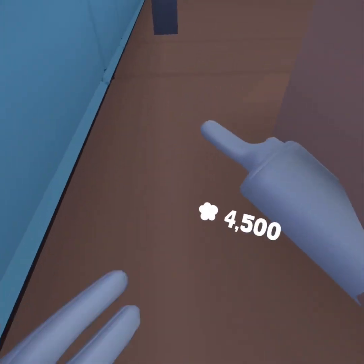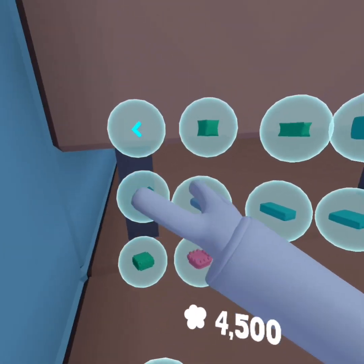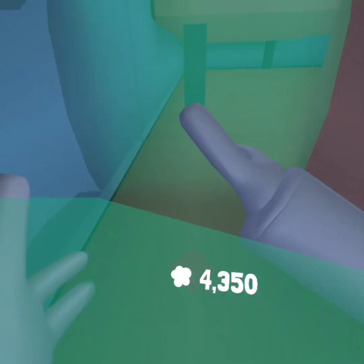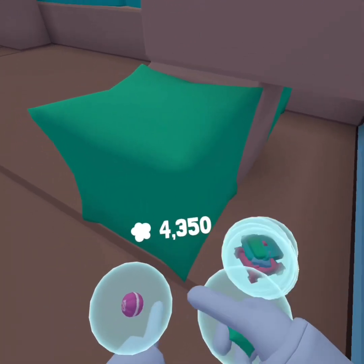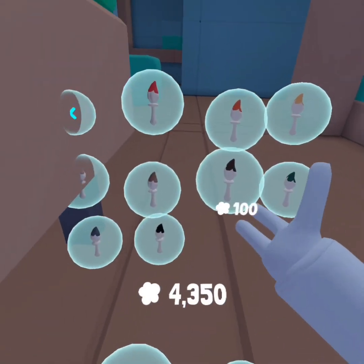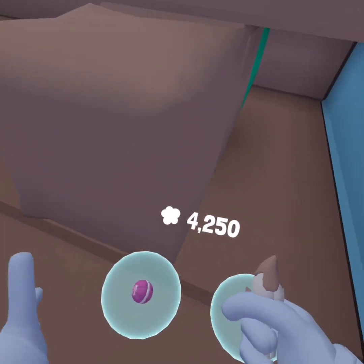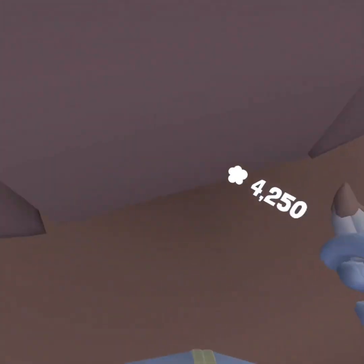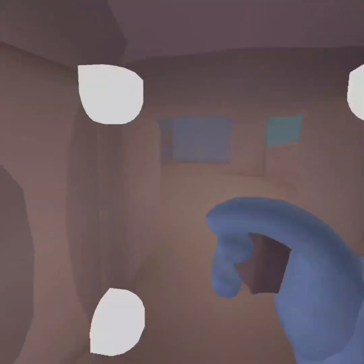The next spot is right over here. All you gotta do is get two of these blocks out, and if you do have this colored paint you can just paint them that color. Then just come right in here — people will actually just pass by. This is a believable hiding spot.